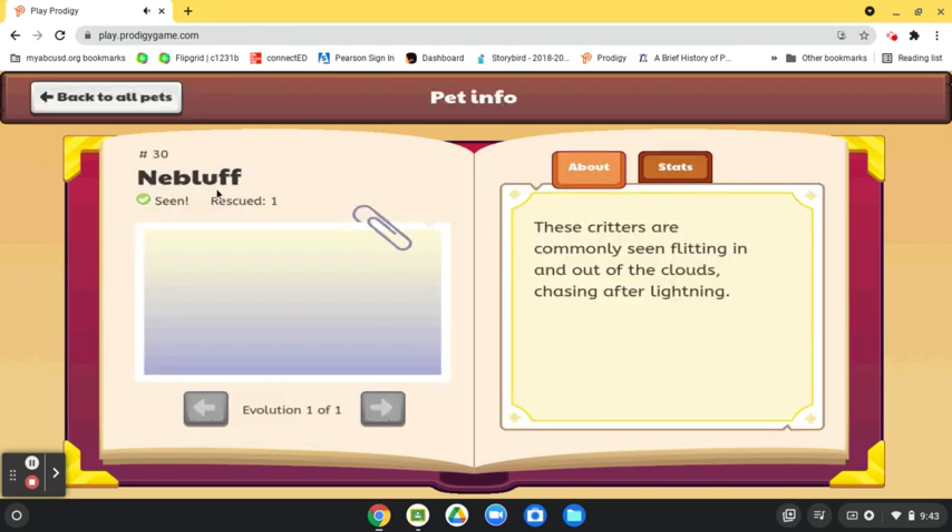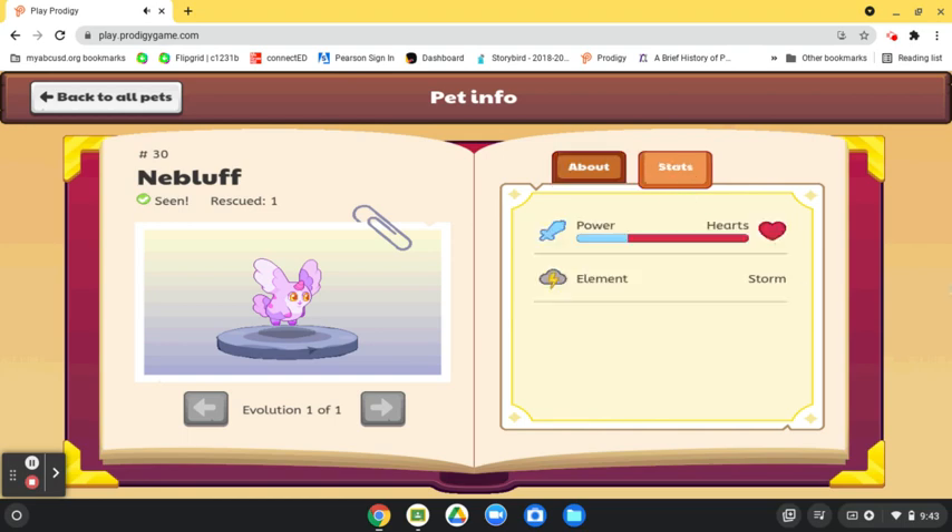Here's a Nebluff — I already have one. It says these critters are commonly seen flitting in and out of the clouds, chasing after lightning. Well, that's weird, because I've never seen one do that. Anyway, it has a lot of hearts, and its element is storm.